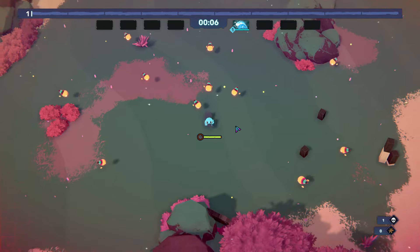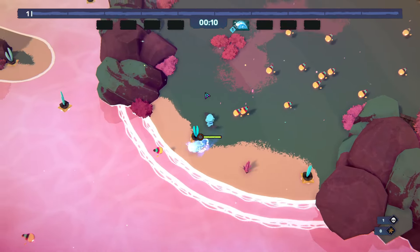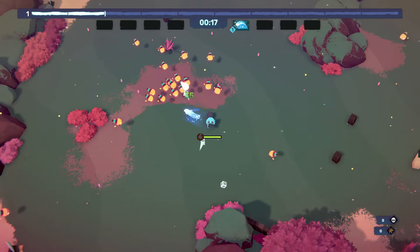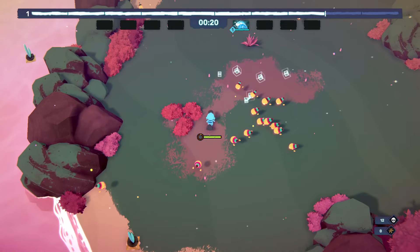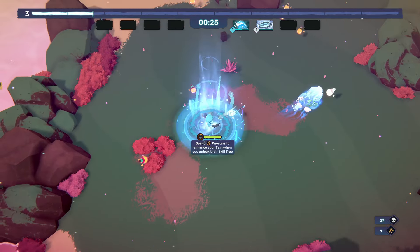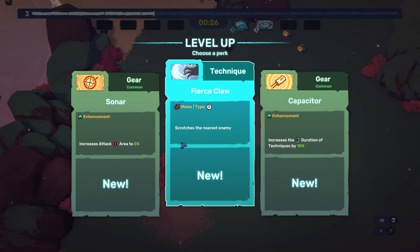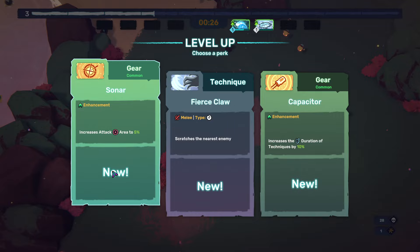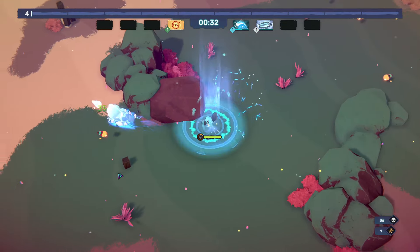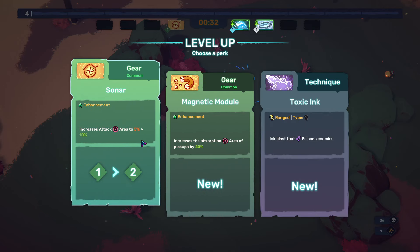So you move and aim - it seems like you can move with the mouse purely, and the auto attacks just go wherever the character wants, by the looks of it. The attacks work somewhat randomly. There's an area that extends around the Temtem and deals counter damage. Enhancement: increase attack area - yeah, why not. Sonar increases attack area from five to ten, sure.